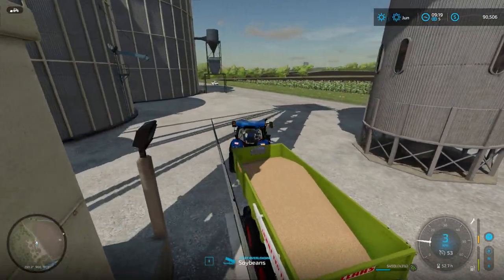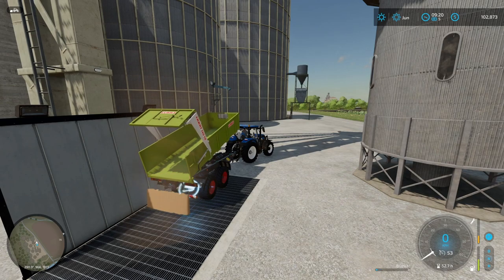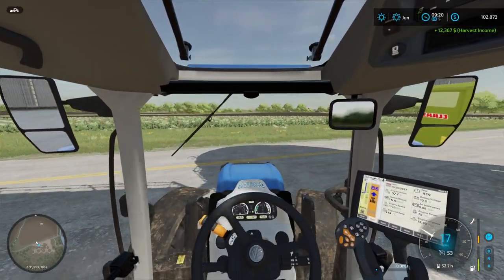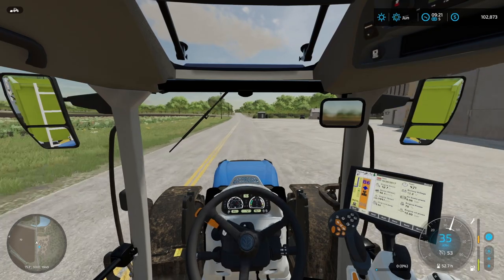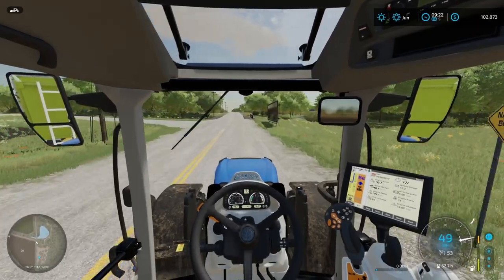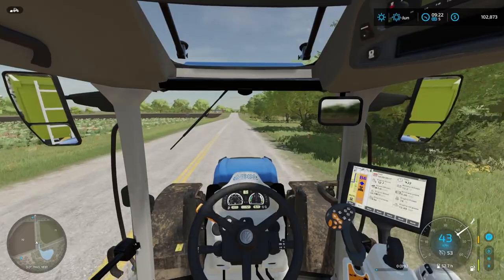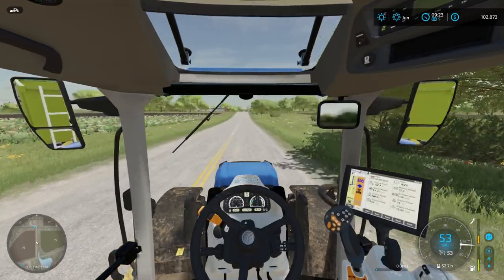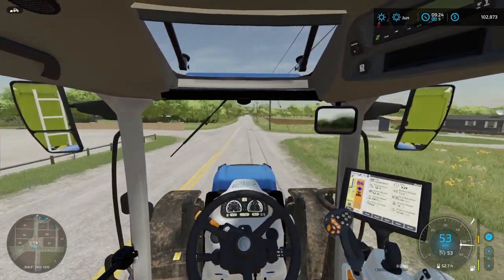Let's sell it and watch the money go up. Let's see how much we actually get — nice, 12,367. Not bad at all, that's pretty good. We have over $100,000 now. We do, however, still need to consider the $200,000 loan that we still have in the bank, that I really want to start paying off. I think maybe a rule is going to be whenever we hit like $100,000, we pay off $20,000. Because then in a very short amount of time, hopefully, we will have the loan paid off.